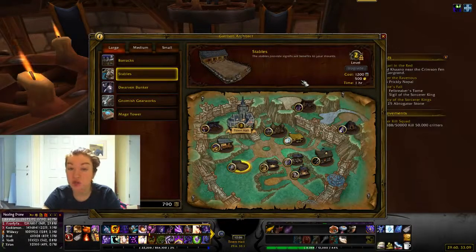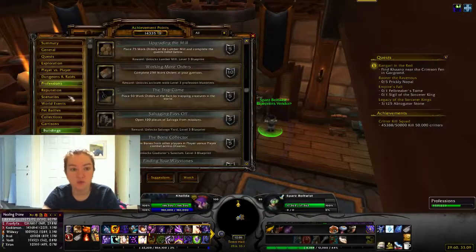The gnomish gearworks — or if you're Horde, the goblin workshop — you need to use all of the inventions numerous times. There's a whole bunch of different types of inventions that you have to use. Some you have to use five times, some you have to use 20. There's an achievement tracker in the actual building that will show you that.